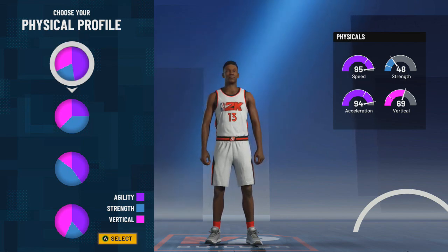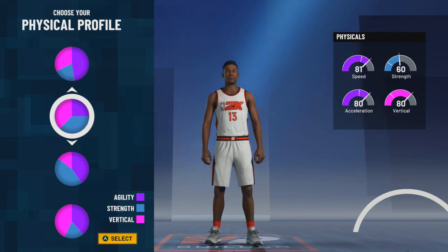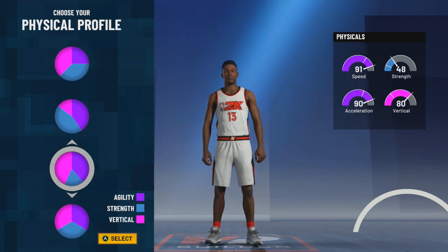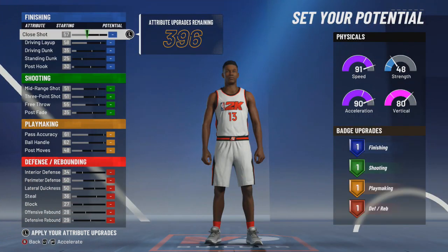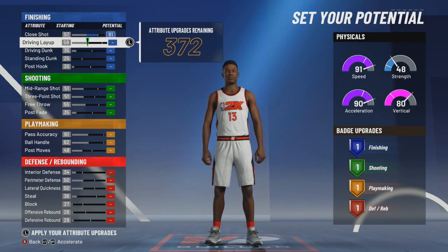I feel like the first pie chart with the most speed would make the most sense, but as you're gonna see when I talk about it in a little bit, you're gonna be going with the speed and vertical pie chart. Now we're gonna hop straight into the attributes.